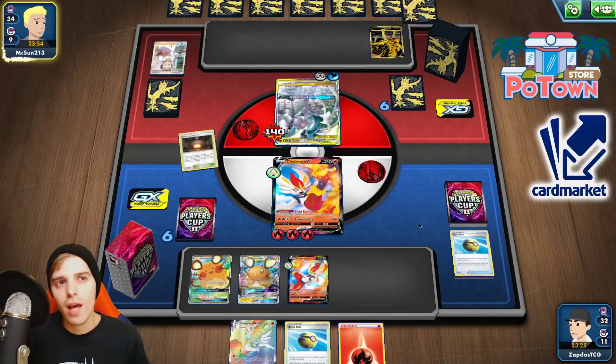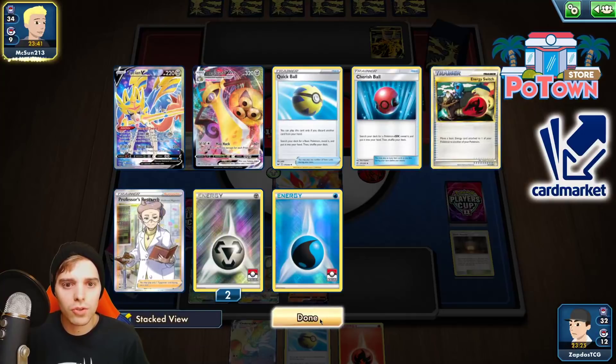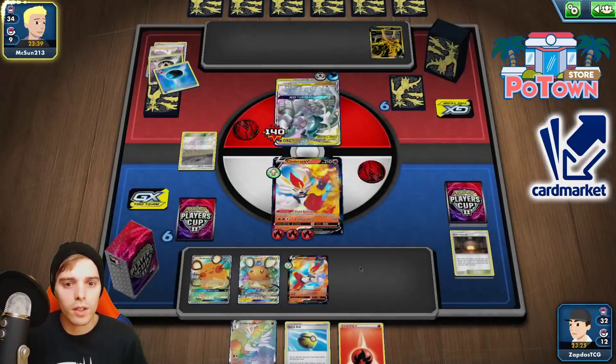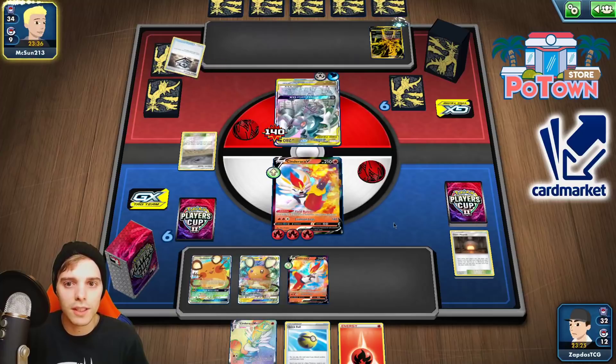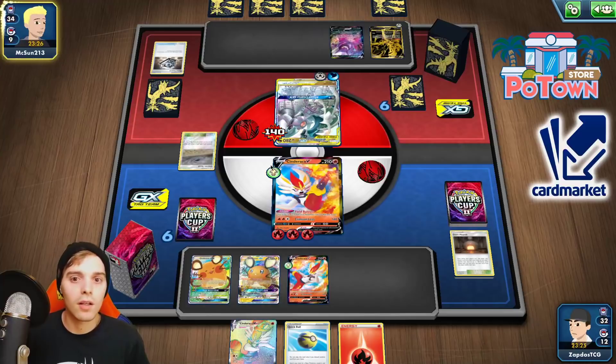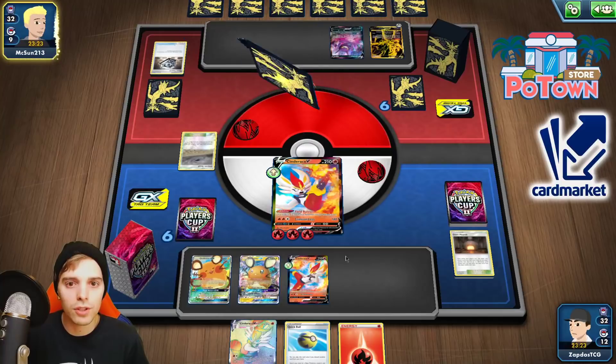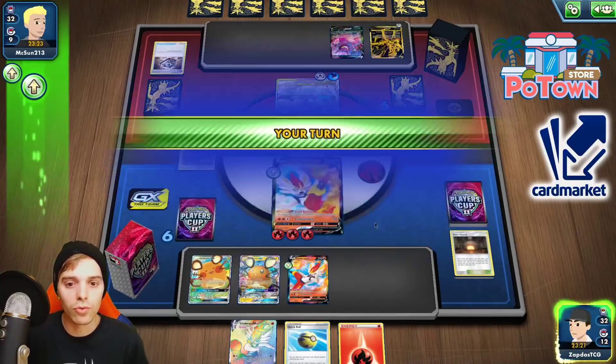Let's just imagine the opponent had a Marnie on the first turn — it would have been the exact same scenario, so it doesn't matter. We're going to try and set ourselves up with two Cinderace. He's not going to be able to one-hit KO our Cinderace, so he will need to set up a Zacian instantly. There are also two Metal Energies in the discard pile so he could go with Metal Saucers. Okay, one Saucer onto Zacian. He will need to set up two Zacians simultaneously, which is very hard in the prize race. Okay, Alter Creation — and after that we're definitely going for a Reset Stamp.